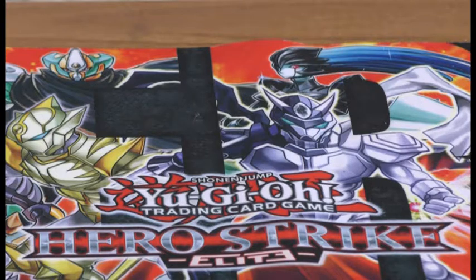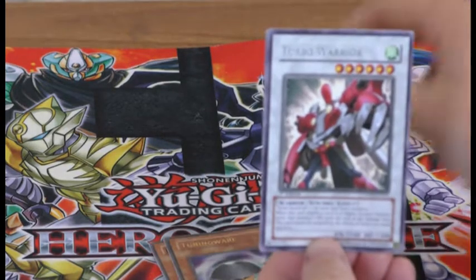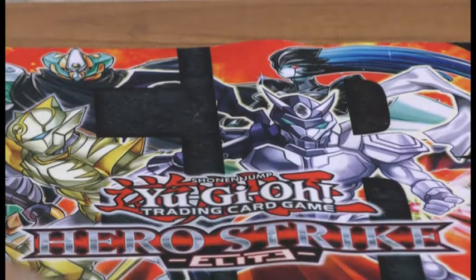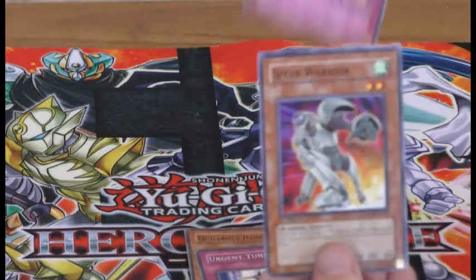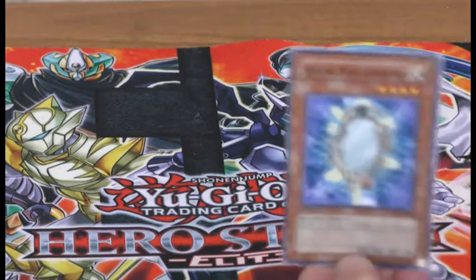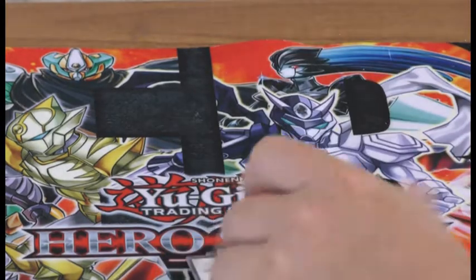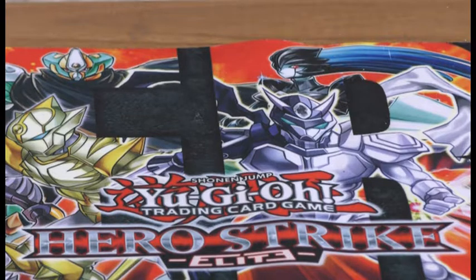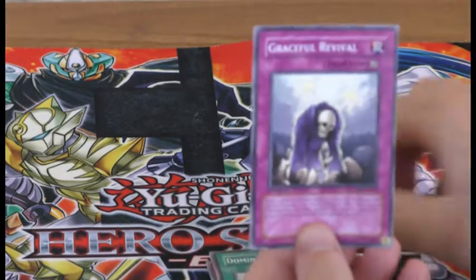Super Rare. Super Rare. Super Rare. Ghost Gardener, Junk Synchro, Turbo Warrior and a Remote Revenge. Card Rotator, Quilt, Bolt, Hedgehog, Urgent Tuning, Remote Revenge and a Speed Warrior. Healing Wave Generator, Confusion Chaff, Junk Warrior, Synchro Strike and a Remote Revenge. Ghost Gardener, Junk Synchron, Urgent Tuning, Domino Effect, and Graceful Revival.